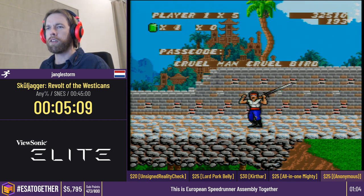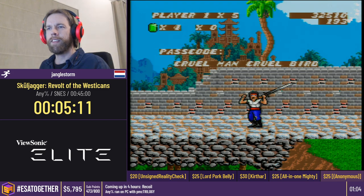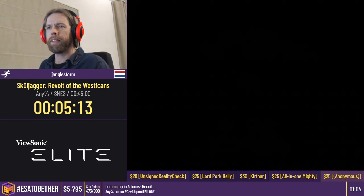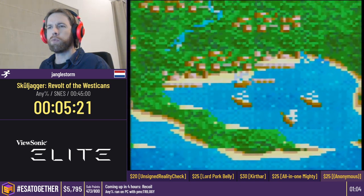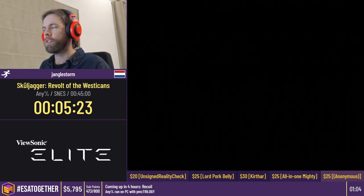And now you get a passcode: CRUELMAN CRUELBIRD. That's the main password system in this game — it's word-based, and you get such wonderful poetic things such as CRUELMAN CRUELBIRD.